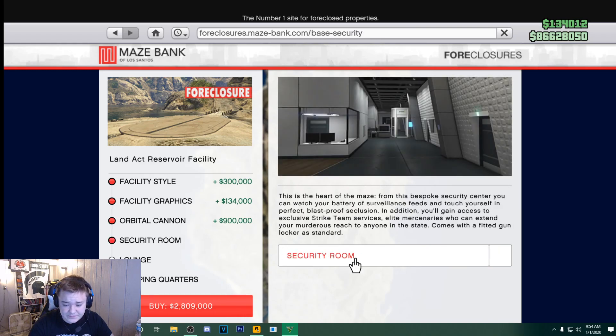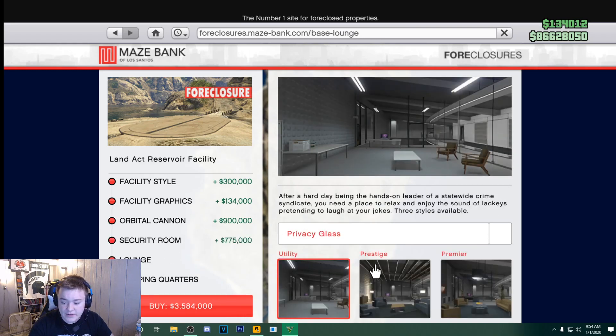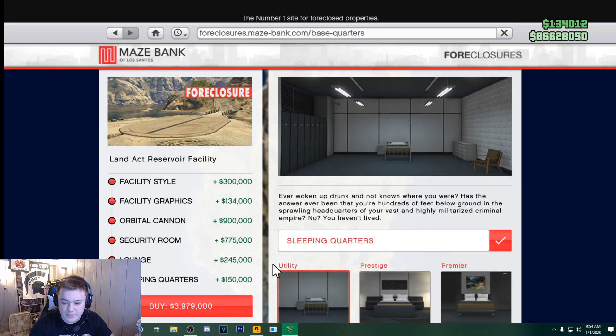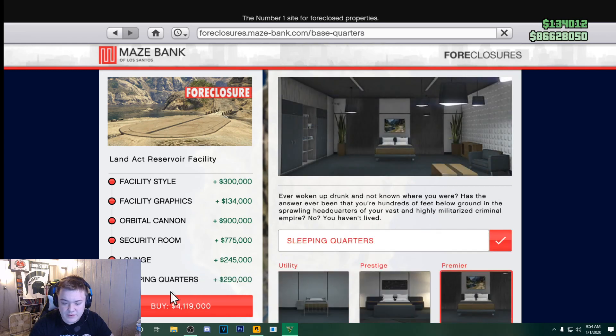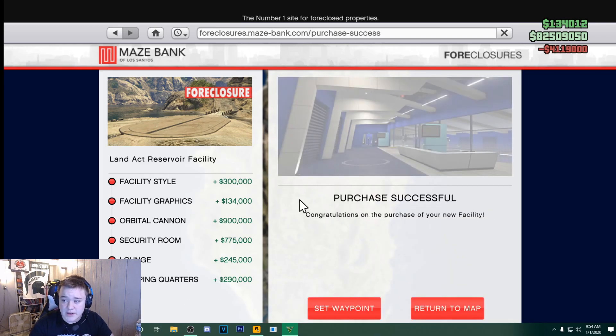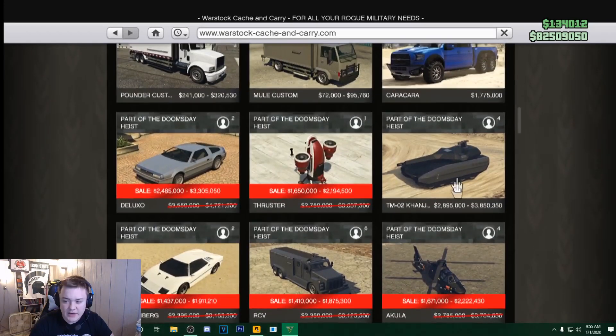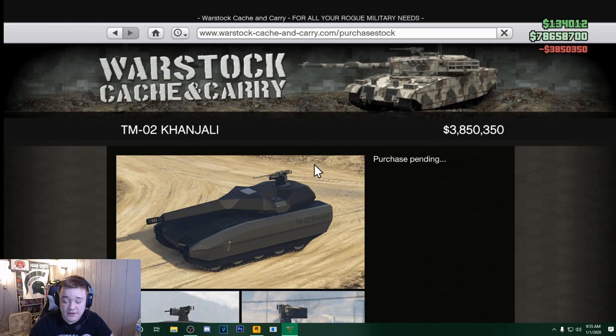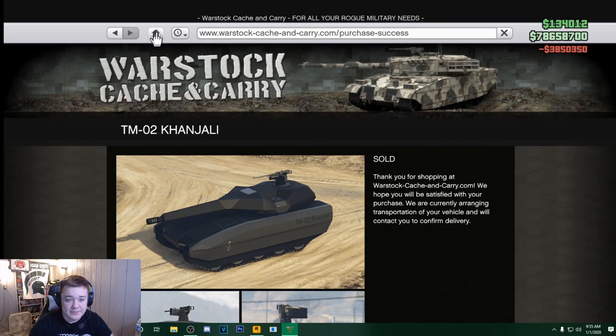Orbital cannon for sure. Security room — sure, why not. Lounge. Premier sleeping quarters — of course we want the sleeping quarters, make that as expensive as possible. Four million dollars. Of course we're going to purchase that. I might just go ahead and buy the Khanjali tank and just upgrade it right away through my facility.